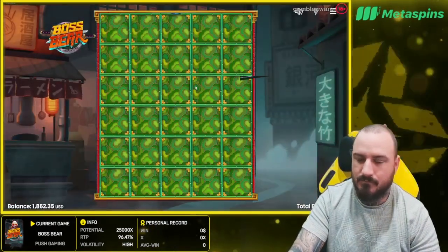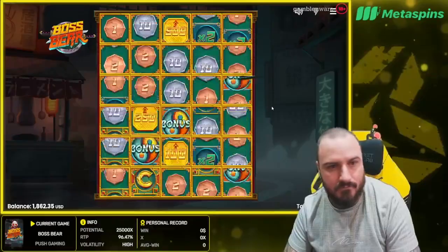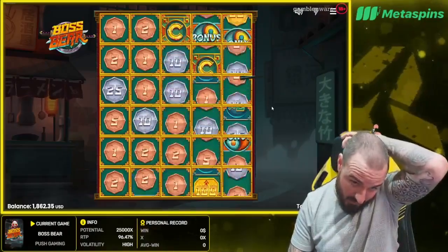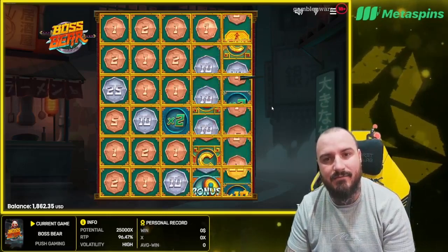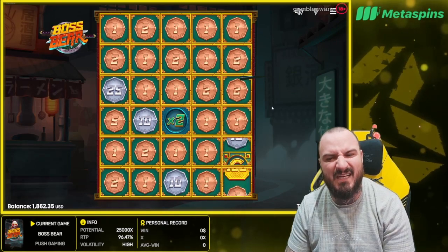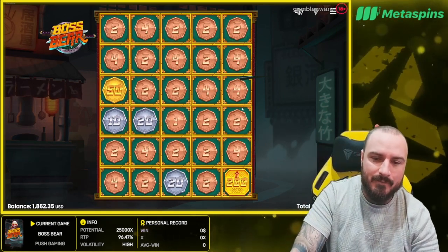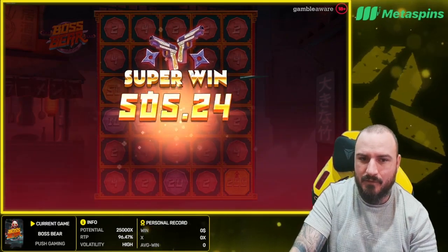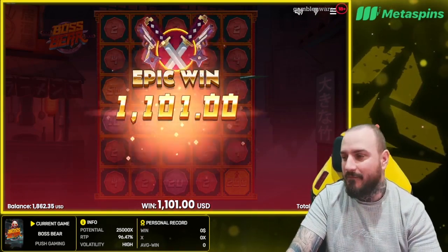Last one and we get out — whatever we make on this we leave. Collector — two collectors and a multiplier. Okay there's the multiplier — give us a collector now. Oh! Okay, little 100x at the end coming in! 600 — should be nearly money back. Profit, nice okay — more than profit! Take that. 2,000 — I feel like we can just get back up to balance here.